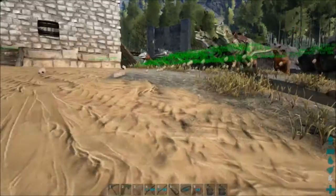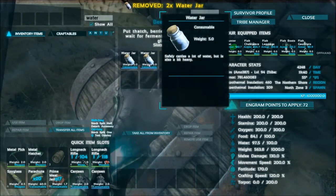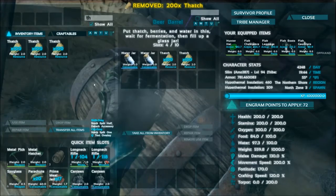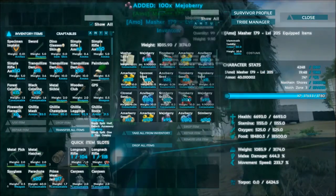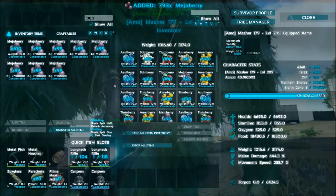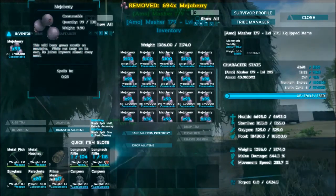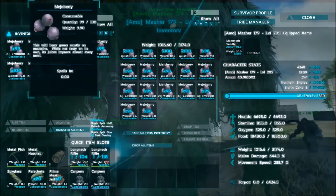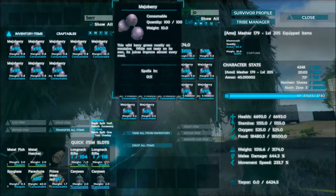I had to use cementing paste to make the polymers, which is for the gates — I have enough for all your gates and all my gates. So I need more cementing paste. You can do water jars. I'll leave this one here. There's some thatch, and I actually haven't looked up anything about this, so this is a total learning experience. I took a glance at it but didn't really look into it.